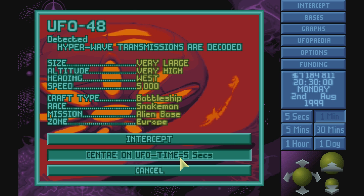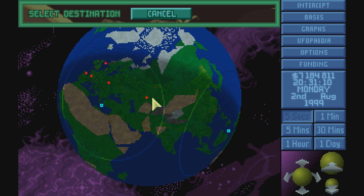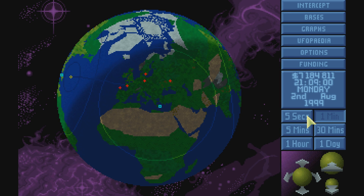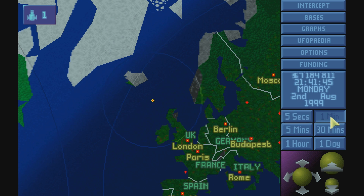Battleship as well. I want to take this battleship out. Or I could go and get it, because it's a lot of Illyrium and everything. But I think I want to start taking stuff out. Not enough special materials, of course not. Let's wait for this battleship to go over land, and then we'll shoot it down.